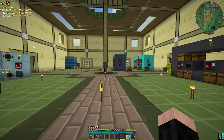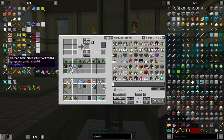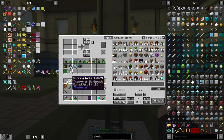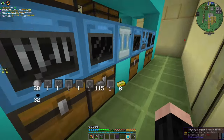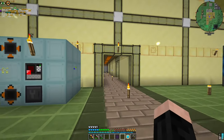Let's end this episode here. We couldn't make the thingy because we need a nether star. For the nether star, we need to kill the Wither. To kill the Wither, we need beheading. So this is going to be a long while between episodes. This is Krofty — have a nice day, see you next time.